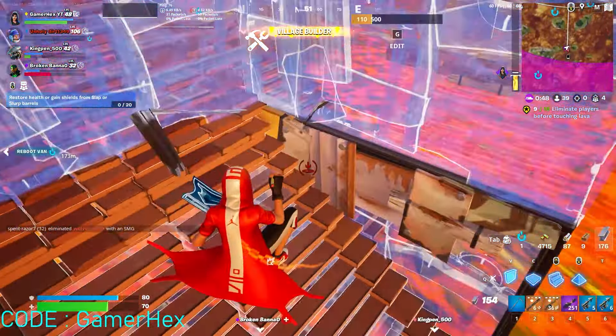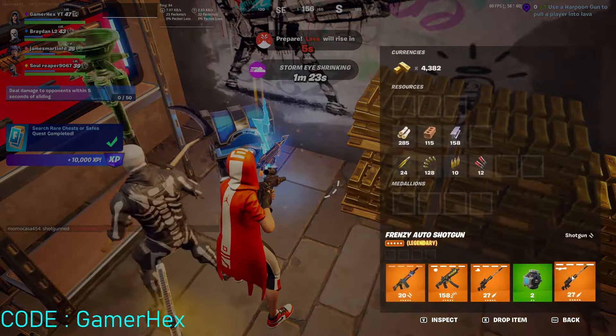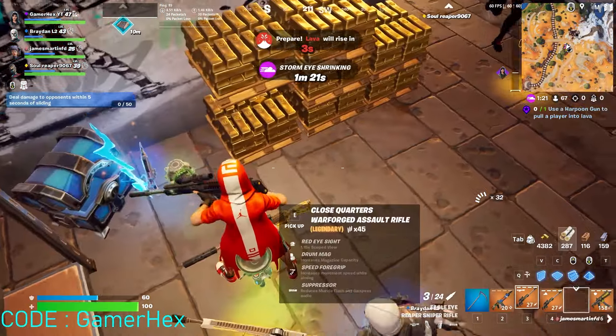By the way, you can find the harpoon gun inside chests, so make sure to search as much as you can, especially inside the bunker — every time I go inside the bunker I can find one of these harpoon guns. Just get one and try to use it on your friend, not on an enemy player first. Maybe it works for you just like it happened with me.